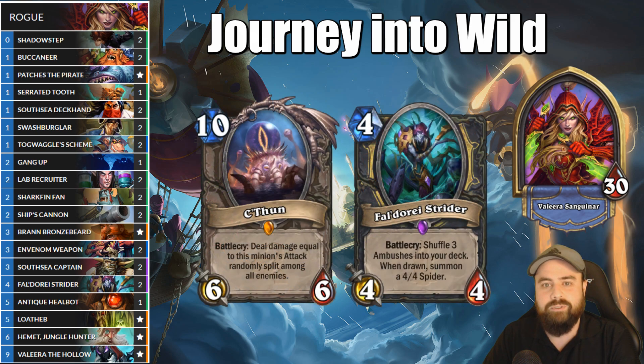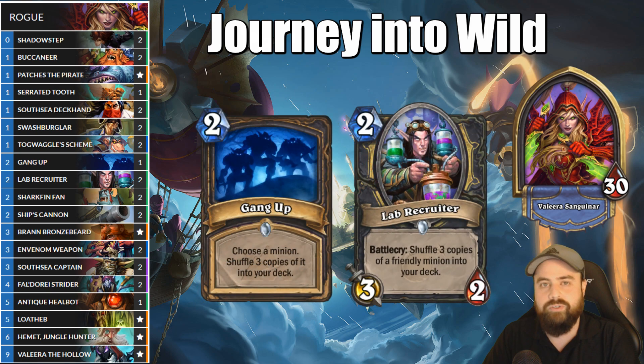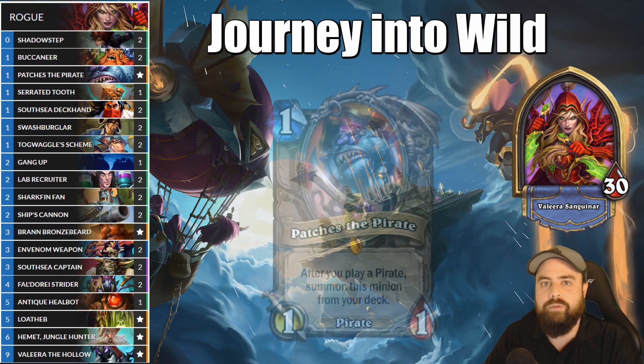The early game here is pretty simple. Try to mulligan for a card on turn 2 that will put more Patches into the deck, like Gang Up or Lab Recruiter. From there, anytime you play a Pirate, you get three 1/1 Patches onto the board.